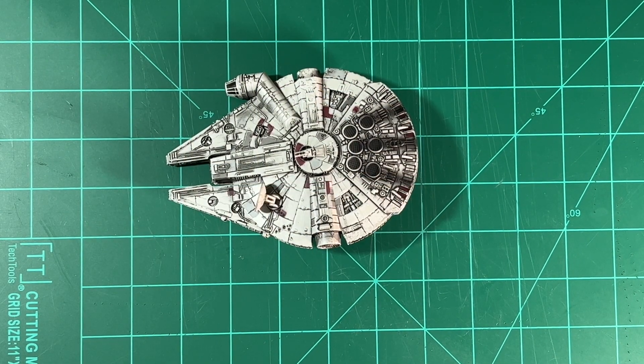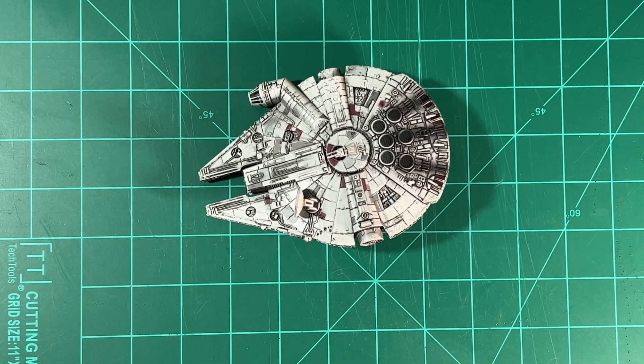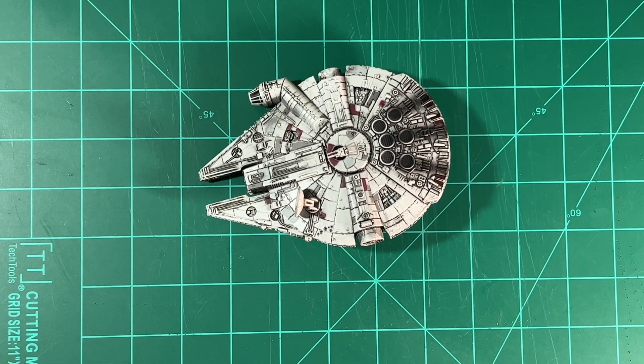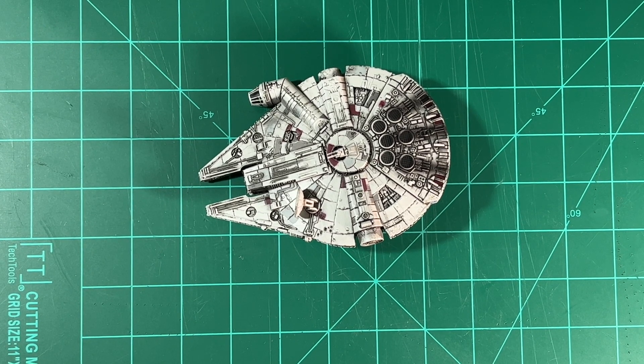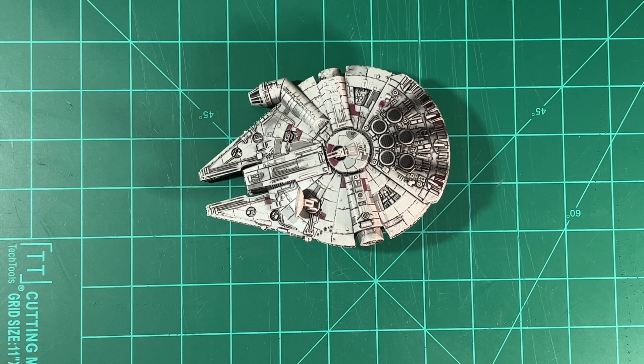And there you have it — that's the Millennium Falcon for Star Wars X-Wing version 2.0. It's so well detailed and a beautiful miniature, definitely a classic you could include in your forces. If you liked this video, go ahead and click like. If you haven't subscribed, I'd appreciate it. Click the bell notification icon to get notified of all new unboxings, and click the link in the description to join our Discord server — that's the best way to interact and chat about Star Wars X-Wing and any other game on the channel. Thanks for watching and stay tuned for more unboxing videos from Wargaming Noob.